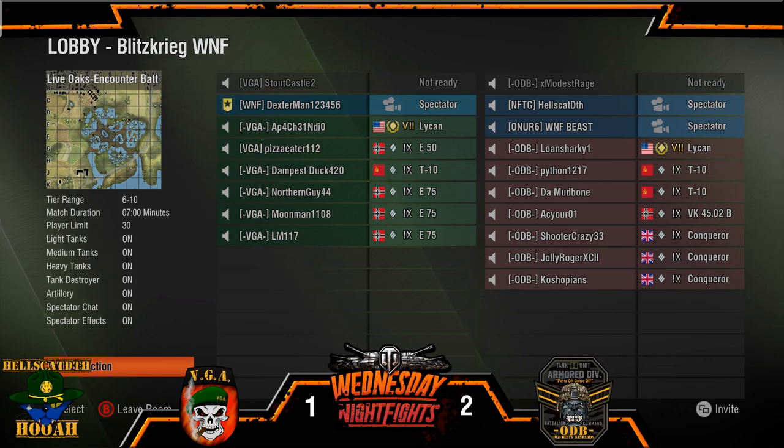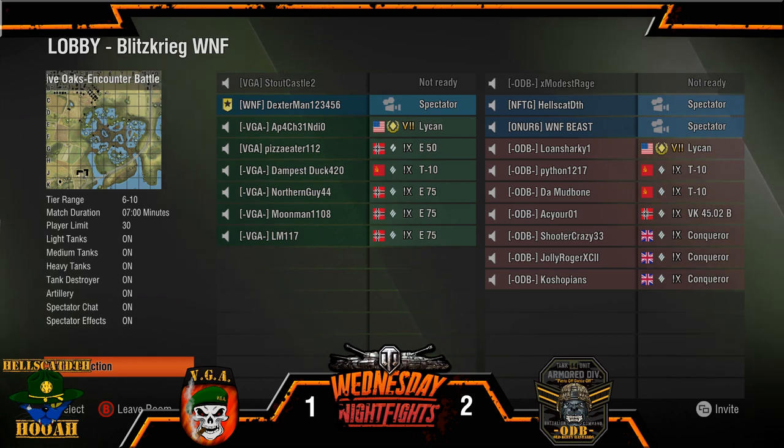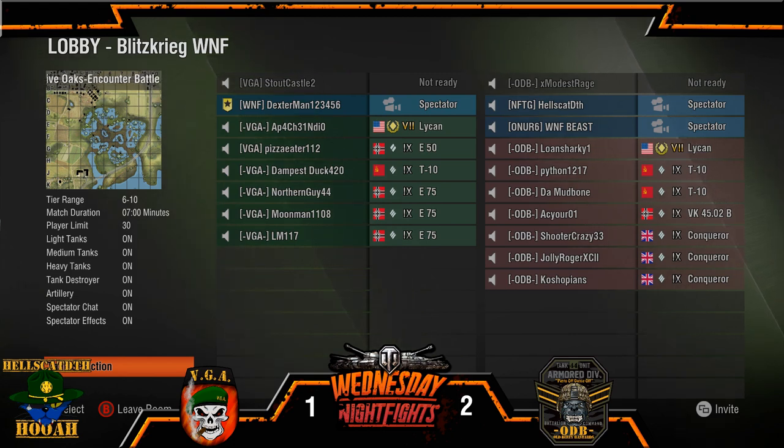Let's run down tanks — hopefully VGA has all their tanks up before we launch. ODB coming out with the Lycan, pair of T10s, VKB, and trio of Conqs. On the side of VGA, we have a Lycan, an E50, a T10, and three E75s right now.